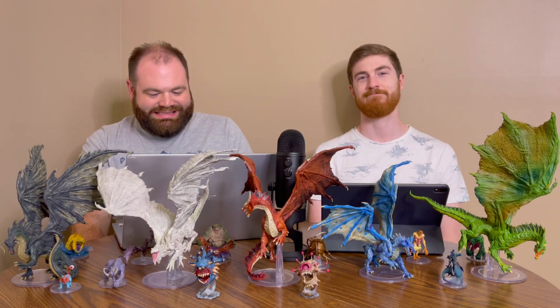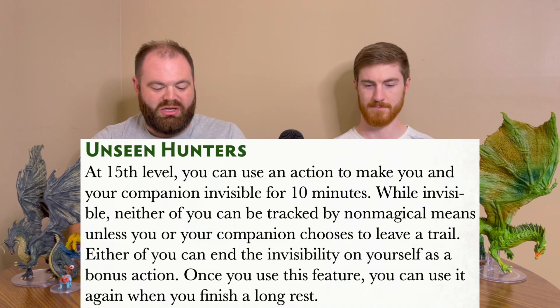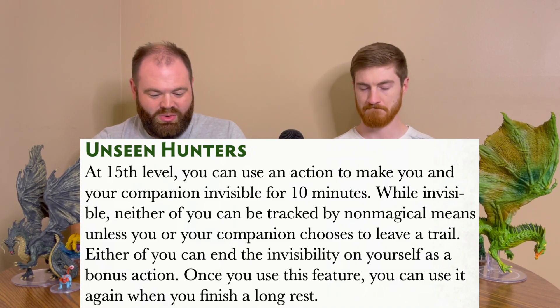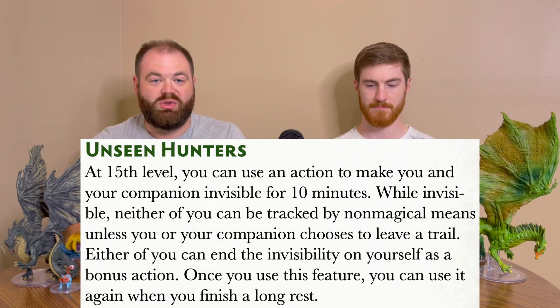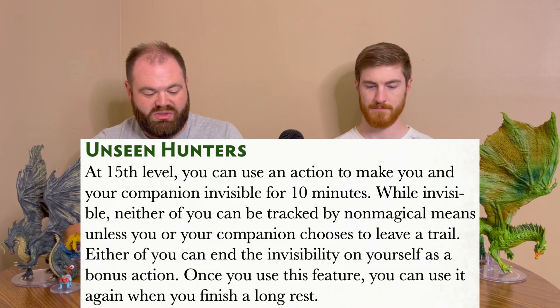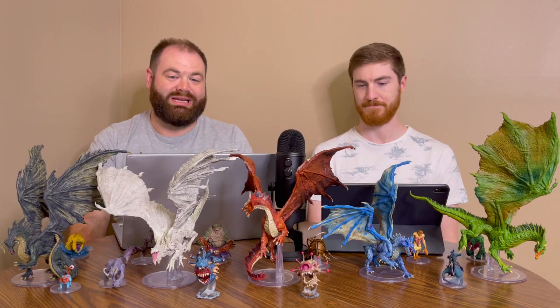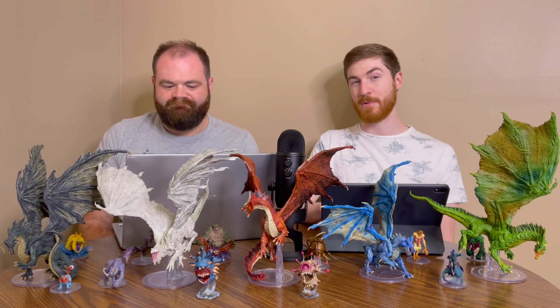And finally at level 15, we have Unseen Hunters. You can use an action to make you and your companion invisible for 10 minutes. While invisible, neither of you can be tracked by non-magical means unless you choose to leave a trail. Either of you can end the invisibility on yourself as a bonus action. You can use this feature again when you finish a long rest — so it is a once-per-day feature. Those are all the abilities gained in the subclass.